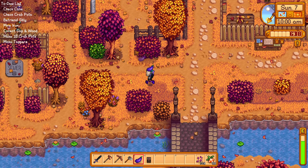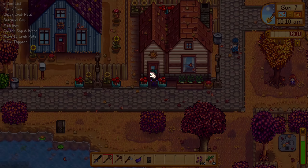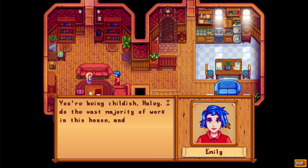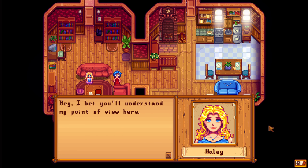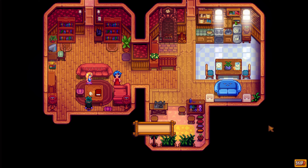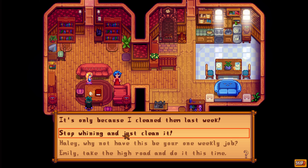Let's see if we can find Haley somewhere because we have something to give her — she lives in this house. Emily and Haley are having an argument: Emily says 'I always clean under the cushions, it's your turn this week.' Haley replies she's being childish. They notice the new farmer, and Emily says 'He has a name, you know.' It's a good thing I don't have any hearts with Haley.